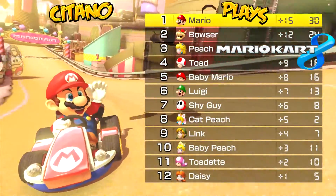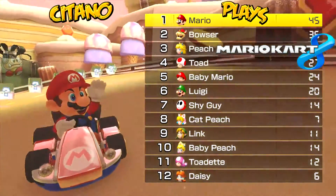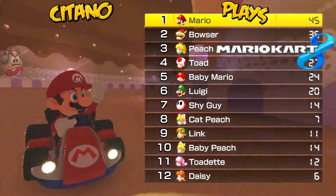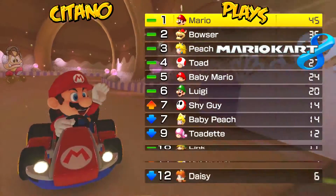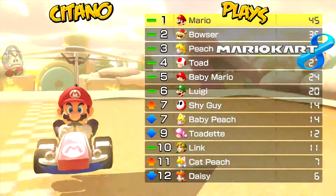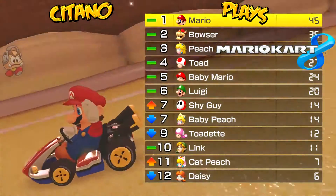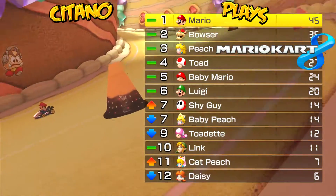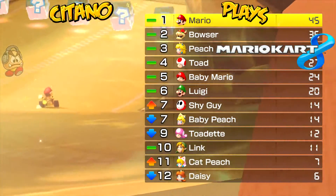And with that we finish Sweet Sweet Canyon. I'm quite ahead in the lead - I have a 9-point lead - but I still could lose the standings if I drop to the bottom. Cat Peach went up to 8th place. Shy Guy also went back to 7th place - top 6 are more or less the same.